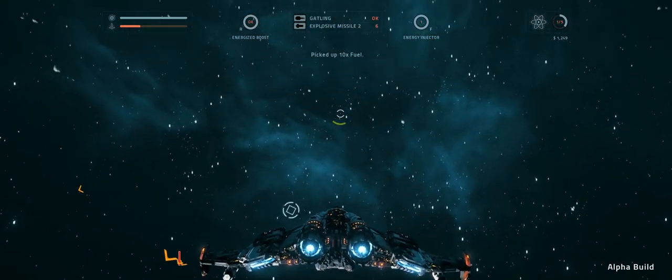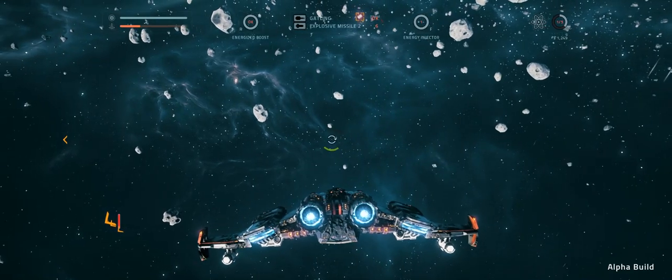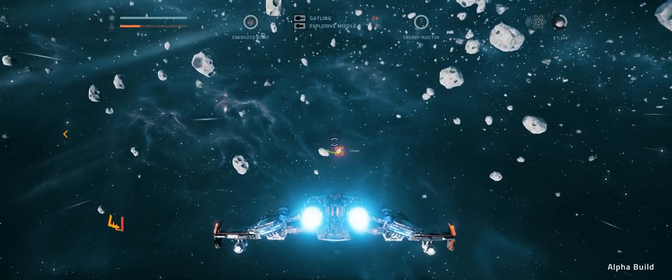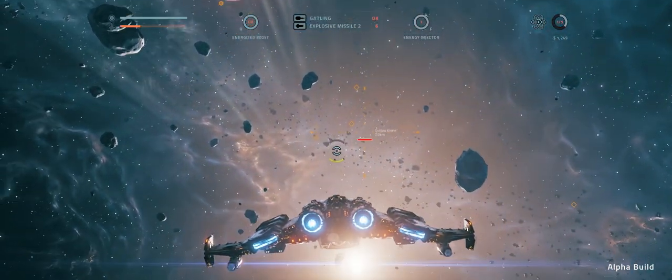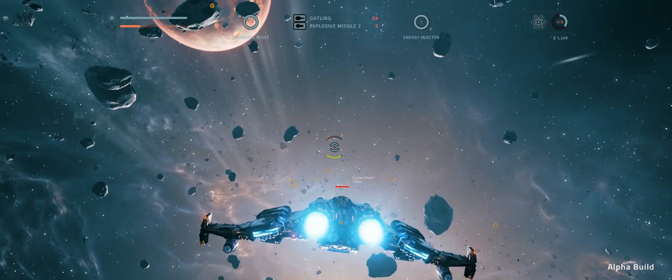Without the fuel you can't jump into the next zone — you need that. And you can see at the top right-hand corner there, I've got a little icon telling me how much fuel I've got: 1 over 5 units. So we're getting quite low, but there should be enough to get me into the next area. So, do I want to attack these or do I just want to get going? That's the question.